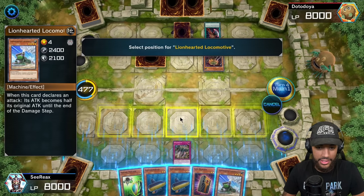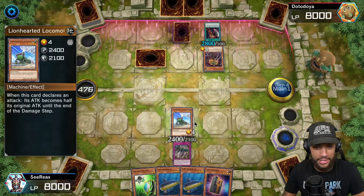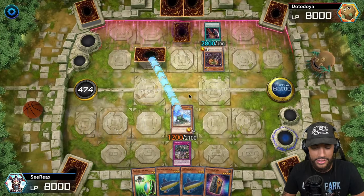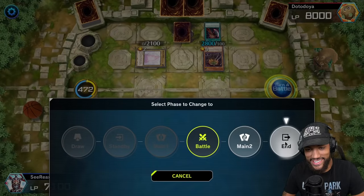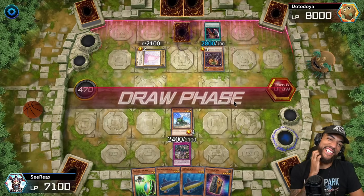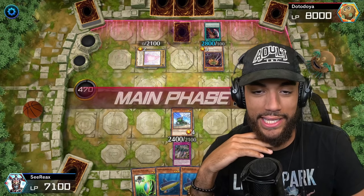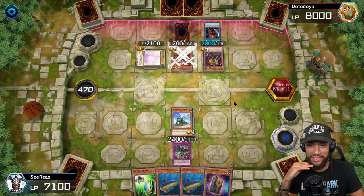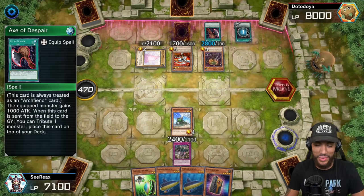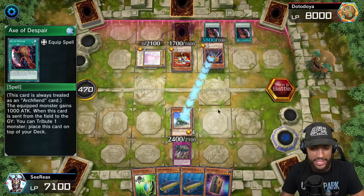I play Lion Hearted Locomotive - 2400 attack, but it gets halved when I attack. I've got a feeling you have something like a Man-Eater Bug. That's tough, bro, because when I said defensive it's just Mystic Elf in the form of Melfy Rabbi. That's fine. Turn change! Comment section - if you want to see me do this more in the future, let me know, hit that like button. Oh no - I know what this guy does, another Axe of Despair!